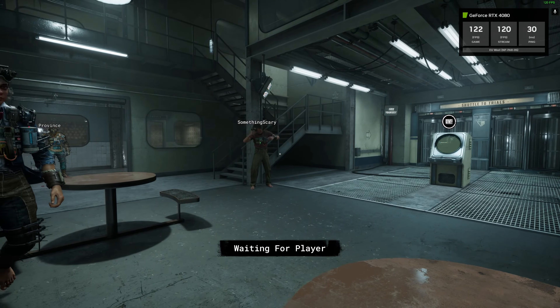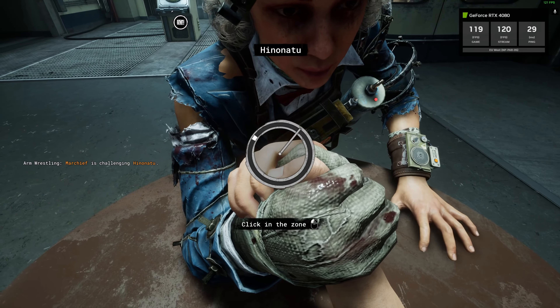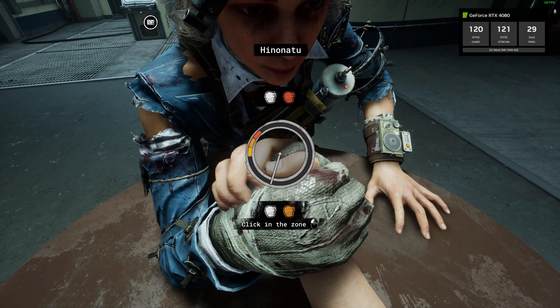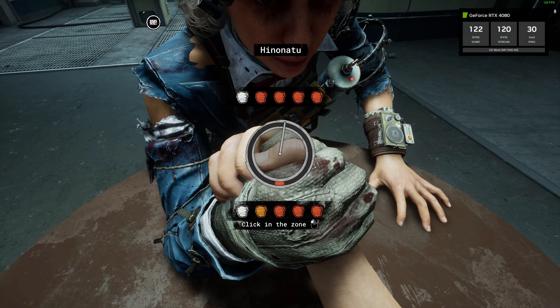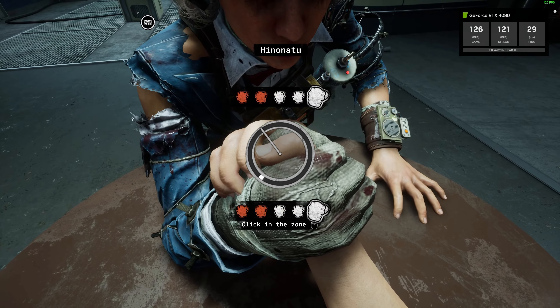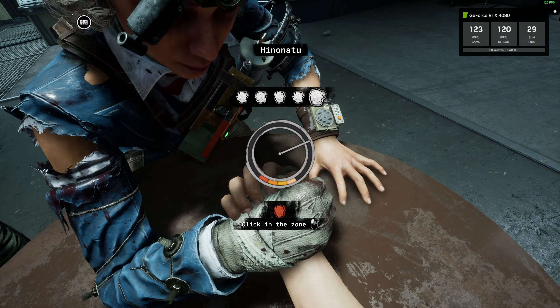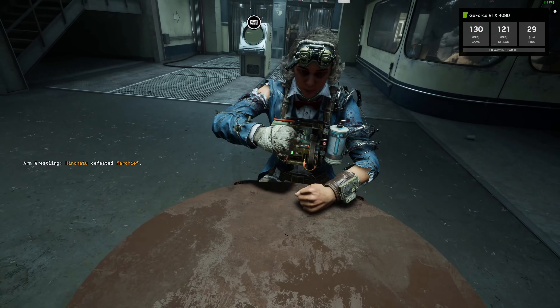Hey cloud gamers. The Outlast Trials is now available on GeForce Now, and what a stunning game this is — not just in the graphics but the quality of the game overall is absolutely fantastic, even though it's only in early access. This is holding an incredible 20 to 30,000 players a day since it launched, and you can see it running here at full 4K 120 frames per second.